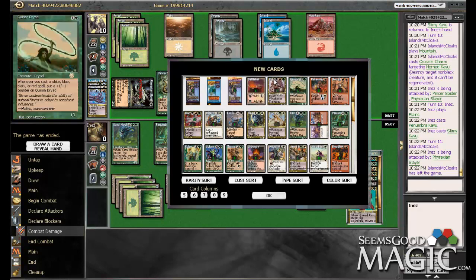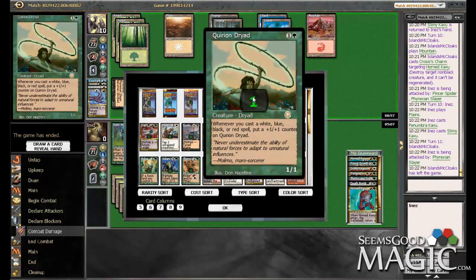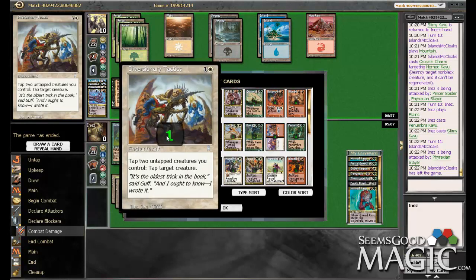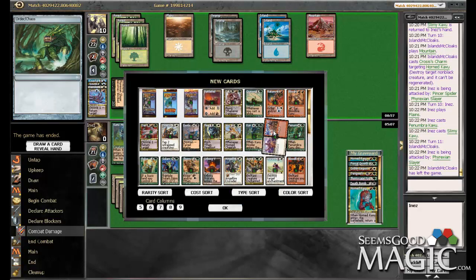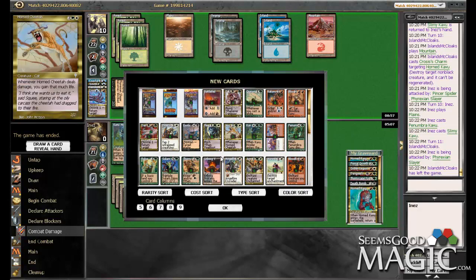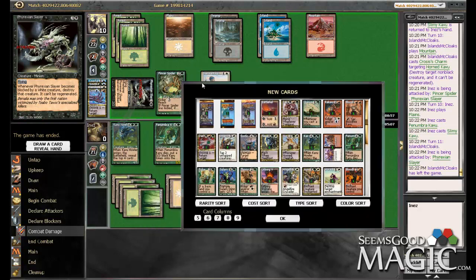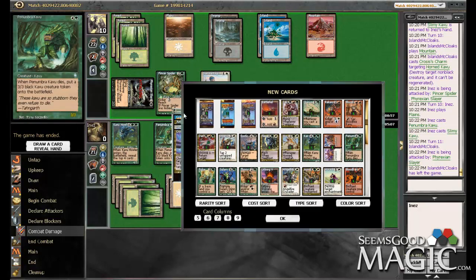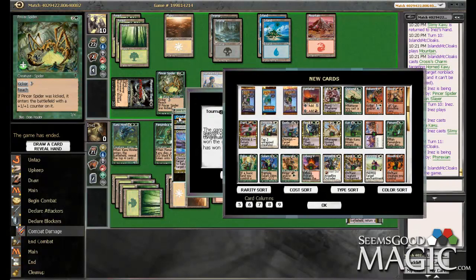What did we learn from this? Darigaz is a bomb. Horned Cheetah was really good. Diversionary Tactics did alright. Order/Chaos was really good for us — you know what's hilarious? I don't think we used Order once. We used Chaos both times. We didn't get a ton of opportunities to use our Battle Mage — that would have been a really good draw. That was a tough match though — that guy had really good removal. Solid removal.